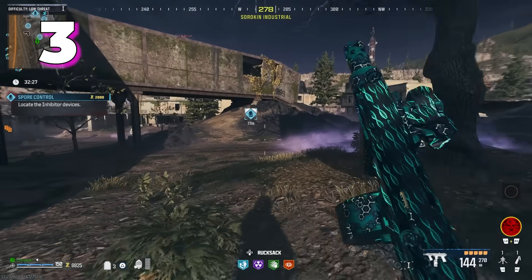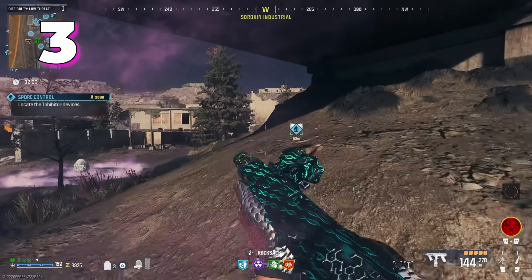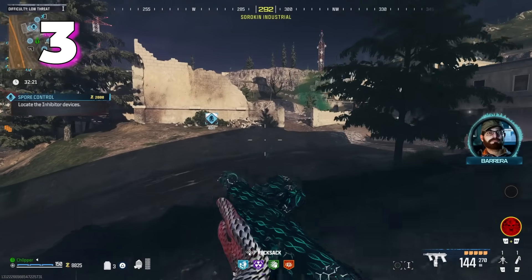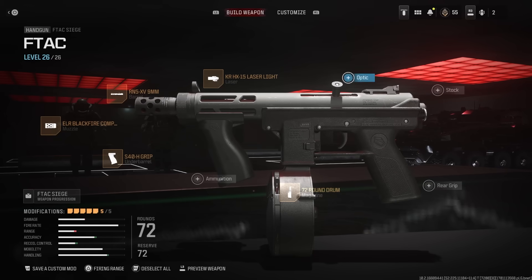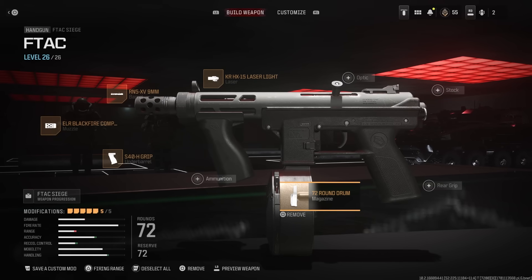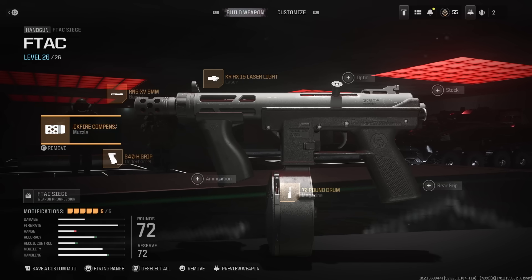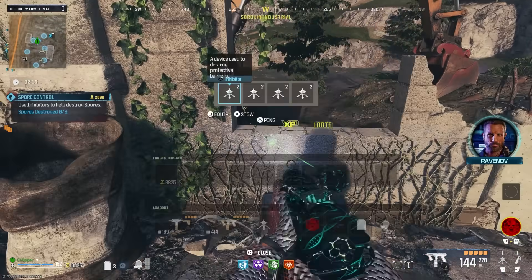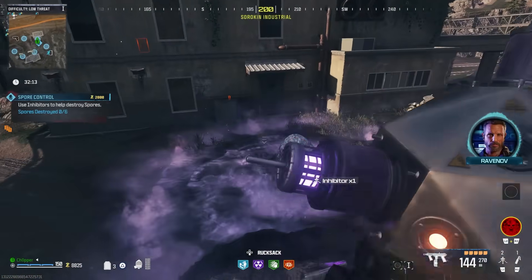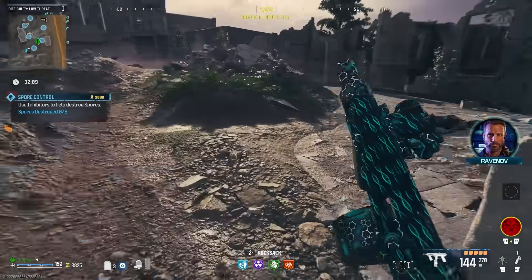Coming in at our number 3 spot is a very special weapon — the F-TAC Siege, which is another MW2 weapon technically classified as a handgun, but the way you build this it plays a lot more like an effective SMG. I feel its direct comparison is the Tech-9 from Cold War — probably one of the most effective guns in zombies, hands down. It was great for crowd control, boss fights — you name it, it was good at almost everything, and I feel this is the same situation.